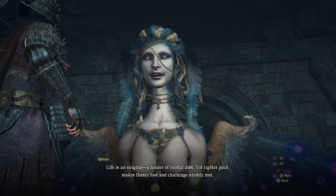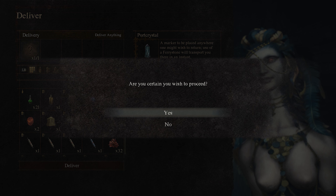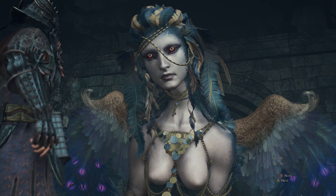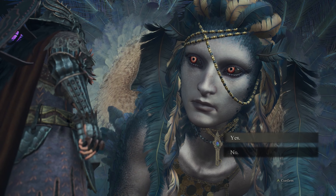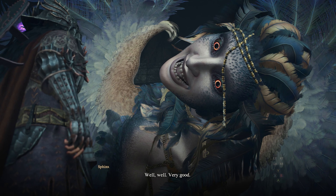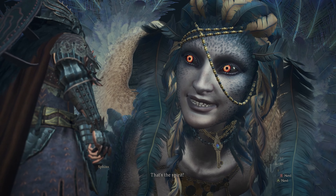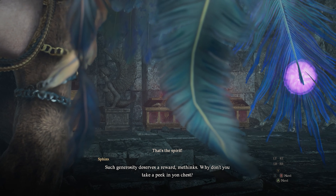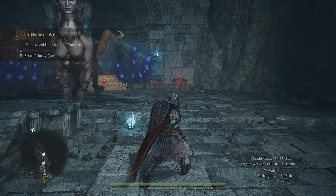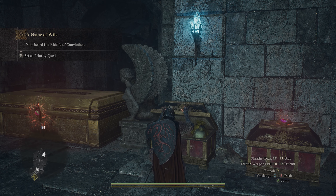The fourth riddle is the Riddle of Conviction — probably one of the easiest. The Sphinx offers to duplicate any item in your inventory, and you need to present whichever item you want copied. I recommend presenting your Port Crystal, as duplicating it gives you another fast travel destination. Simply go pick up the Port Crystal you placed at the bottom of the stairs, present it to the Sphinx, and she'll hand you back two Port Crystals. Put one back down and you're ready for the final riddle.